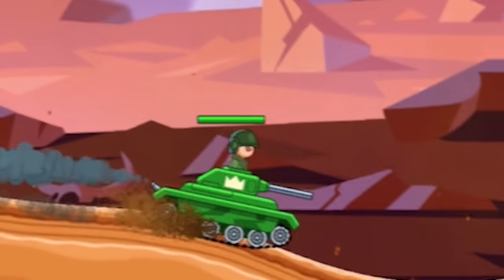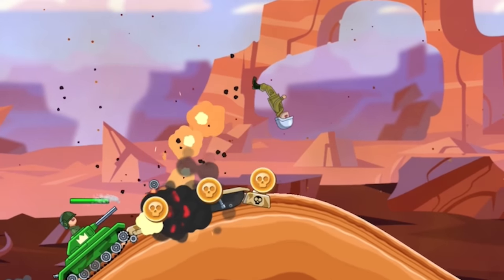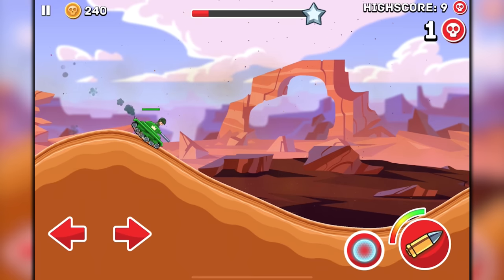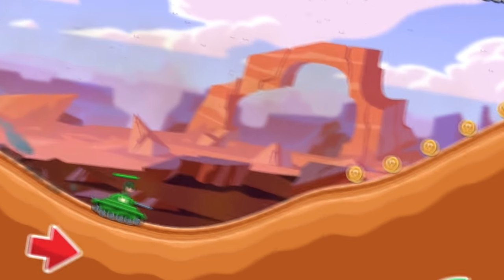You start with a normal trash tank where the guy has absolutely no self-preservation at all — just has his head completely out the top of it. And then over time you get to increase the power of your tank. Rookie numbers.